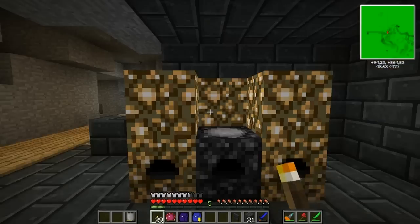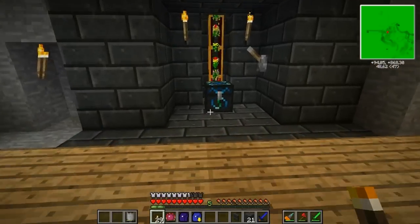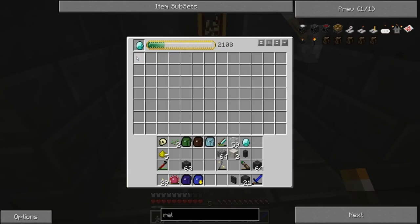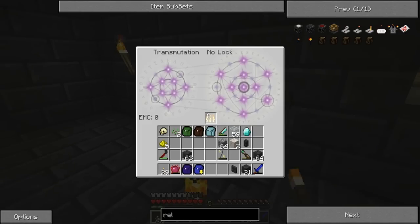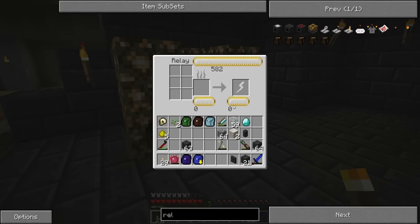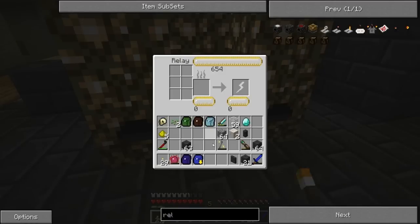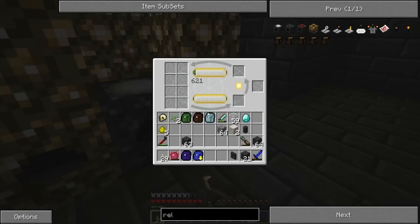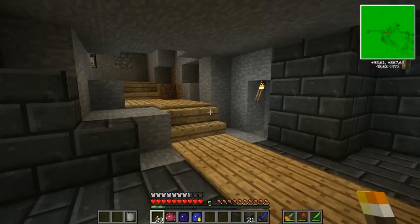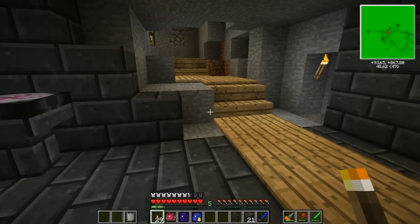We can make two of these now. We're also going to need a block of diamonds, so it's going to be a while. I'm going to do a lot of work off camera, and maybe we'll start on something new in the meantime, because this is definitely going to take too much time. I'll leave the Kleinstar in here to be charged, and it can just sit there. Eventually it will fill up, and then the relay will start filling up, and all is good.